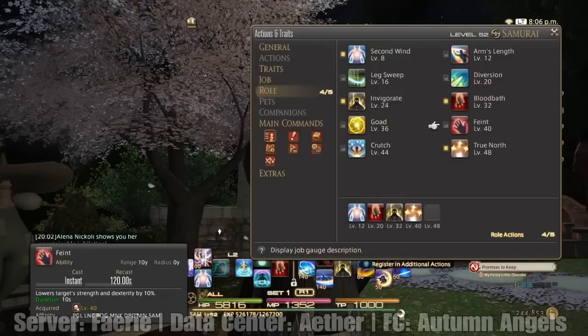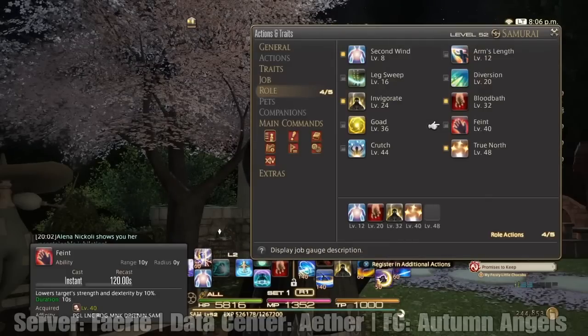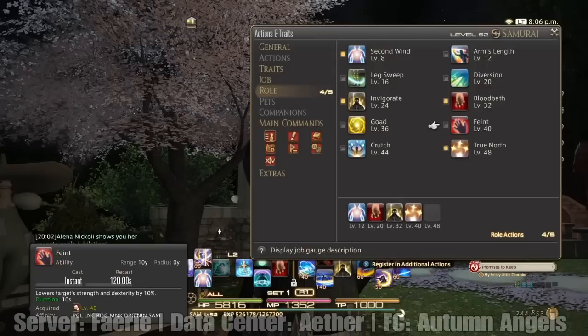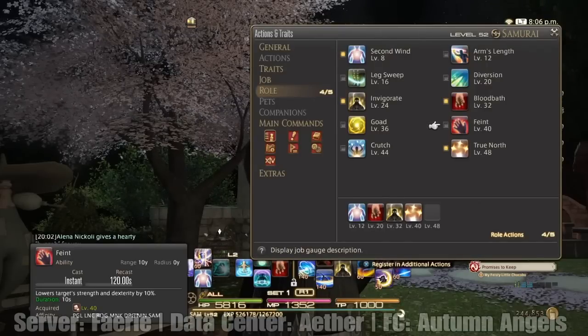Feint is another good one to add for a DPS — lowers target strength and dexterity by 10%. That can help out the tank mostly, but it's a pretty good skill overall.